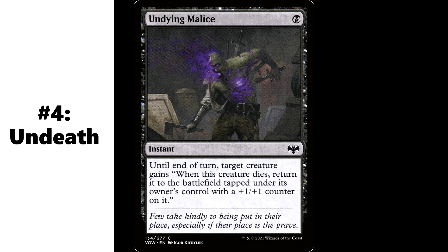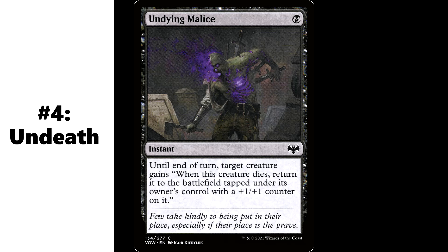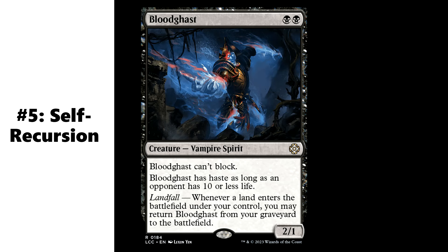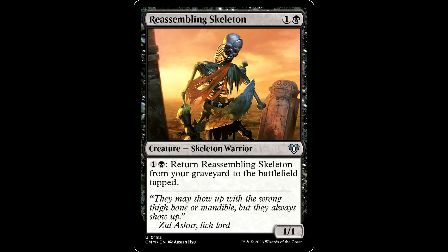Reason number four: these undying-type effects. There are a number of instants that can get your exploited creature right back to the battlefield. So if you have some sweet ETB triggers, sack it to bring it back with Undying Malice or something like that. There are also some undying creatures worth a look, and you can reuse them for your exploit triggers. Young Wolf is a great one-drop. Reason number five: you have cards like Bloodghast and Reassembling Skeleton that bring themselves back from the graveyard every turn. Great role players, great utility creatures in a deck like this. Exploit them turn after turn — these are also key for some loops we can chat about a little later.